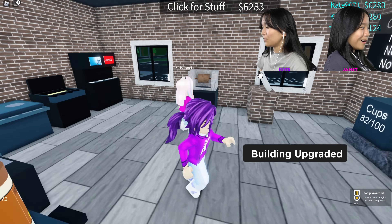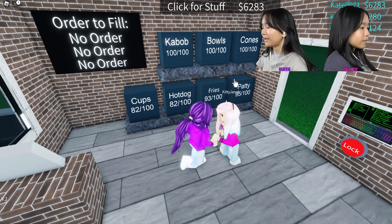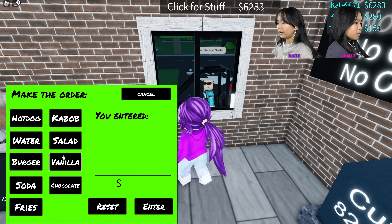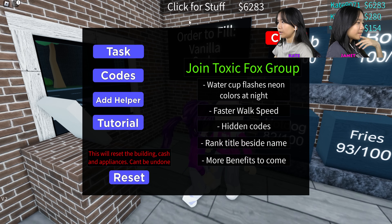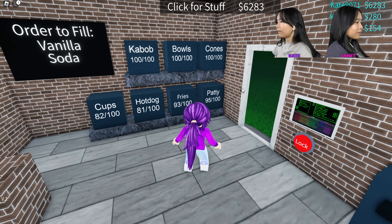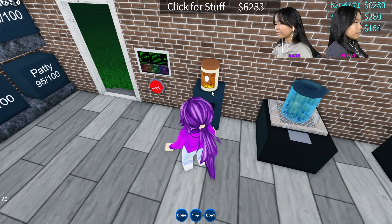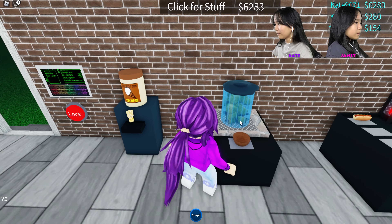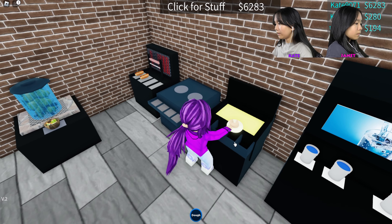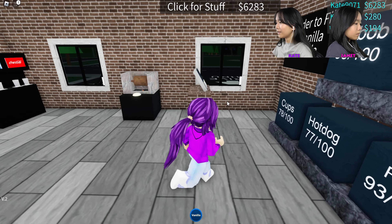This is a nice looking place — looks like we got kebabs, bowls and cones now. Ice cream, vanilla and soda. I want to try making stuff — you can make the hot dogs and the water. Vanilla — I think it's adding me as your health bar again, I'm not sure because I can't get anything. Now I can't — that's weird. Maybe I'm gonna make ice cream. Where is the ice cream machine? I got dough — what's the dough for? What is that? I'm not sure.